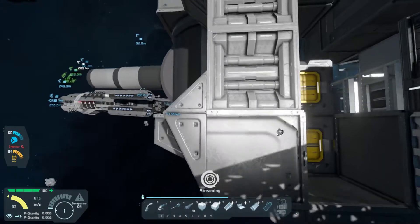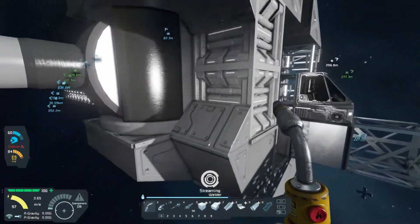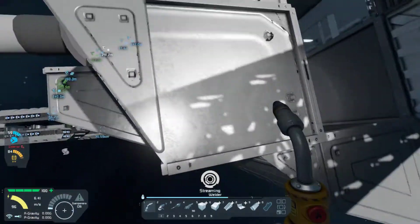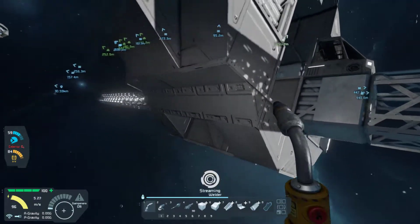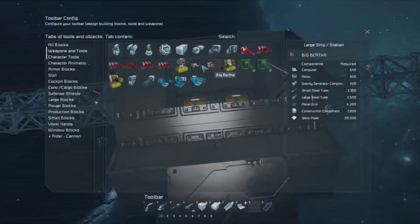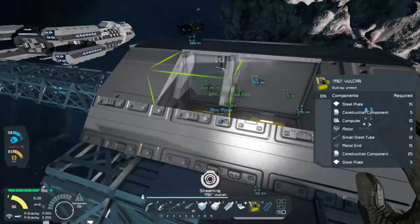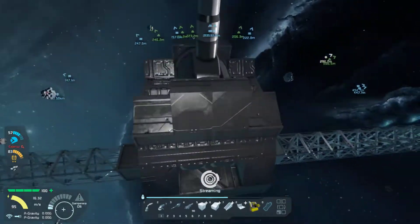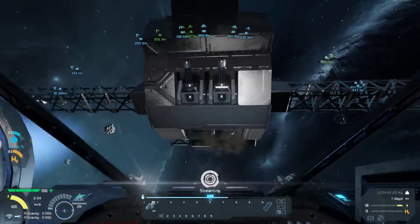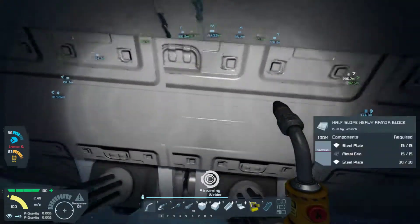I wanted to try to do something a little bit different with the bottom. I used the half slope and then the two-by-one slope to kind of give it — because this drops down — I wanted to give it kind of like an indentation. Obviously I got a full armor block there because I need to be able to attach this guy there. I got the half slopes down here and I got it rounding out down here. My thought was that I could put Vulcans, at least a few of them, along the midsection to protect the lower portion of the ship.